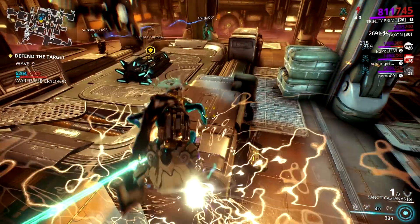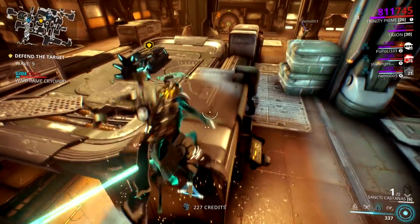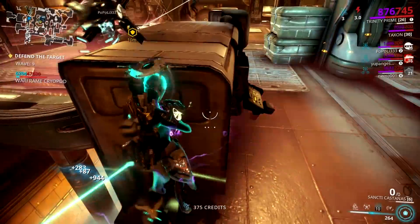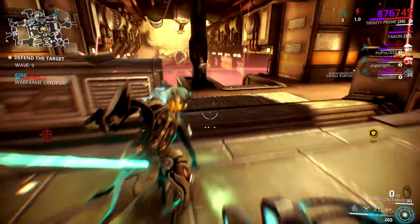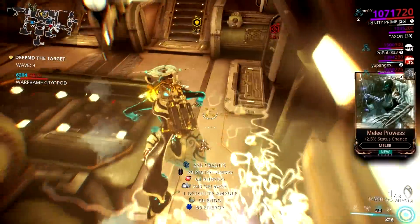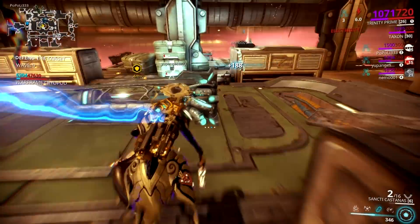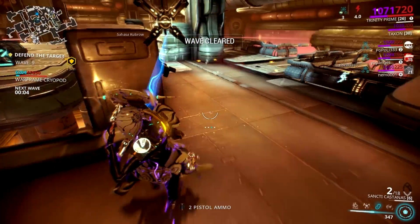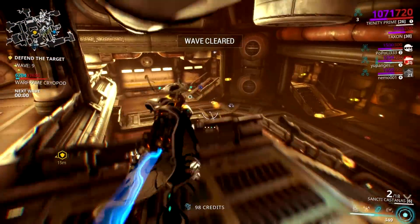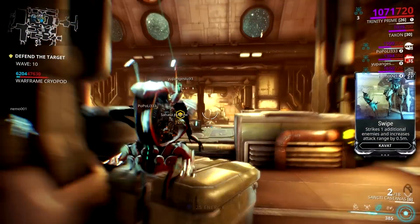What I'm sharing here is an awesome synergy between Trinity and Sancti Castanas — it's basically a nuke build. It takes advantage of Trinity's Link ability and Sancti Castanas' self-damage. The scenario is: you cast Link, throw some Sancti Castanas mines on the ground or any surface, jump, then detonate the mines and watch the magic happen. I'll explain the jumping part later, but for now let's look at how to build this deadly setup.